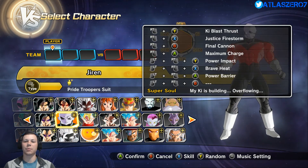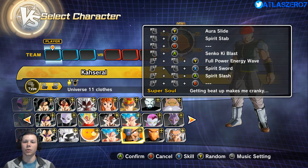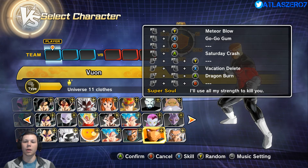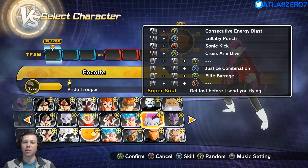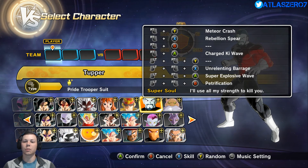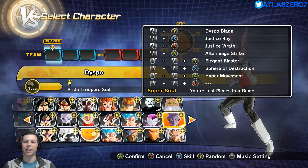We got Gyron's moves: key blast thrust, firestorm, final cannon, maximum charge, power impact, brave heat. Quick run through: aurora slide, spirit stab, senko key blast, full power energy wave, spirit swords, spirit slash, meter blow, go go gum, Saturday crash, vacation delete, dragon burn, consecutive energy blast, lullaby punch, sonic kick, cross arm dive, justice combination, elite barrage, meteor crash, rebellion spear, charge key wave, unrelenting barrage, super explosion wave, pure petrification. Then we have Topo's moves and Dicepo's moves — he's got a Dicepo blade.